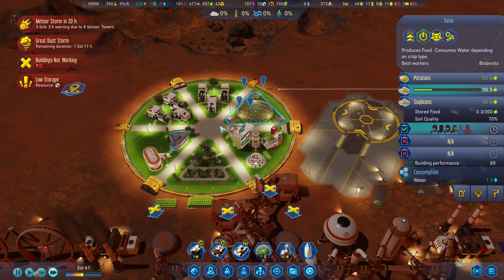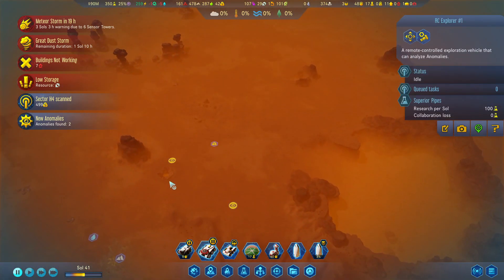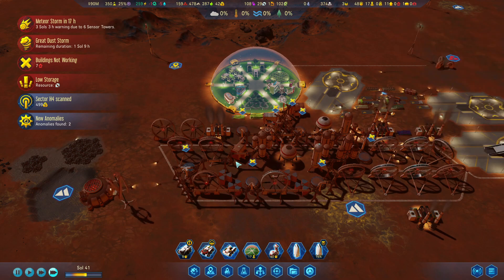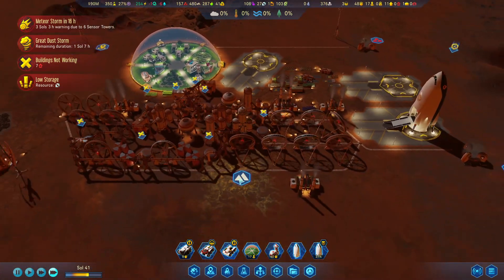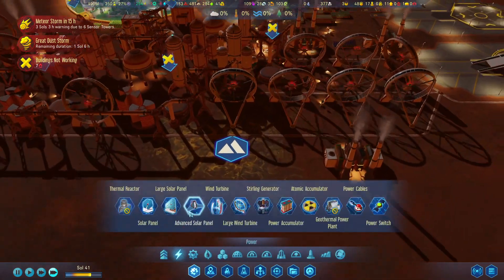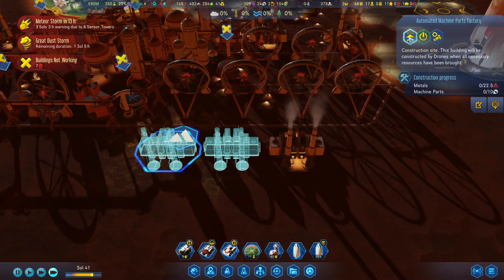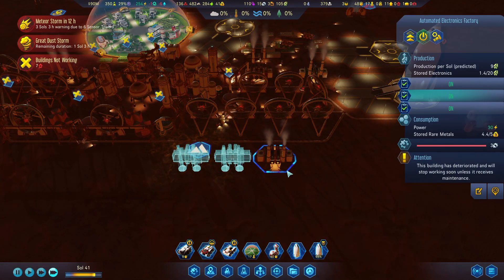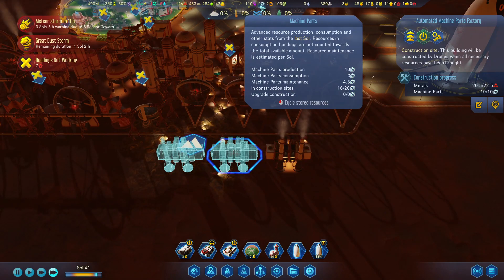Vacant work lot one which is on the farm. Sector scan. We've got some more anomalies - let's get those scanned. We are actually losing machine parts, so let's build some more factories. This should be able to offset it and we do have the power, especially during the dust storm, to do that. This will immediately hurt our machine parts supply in the short term.